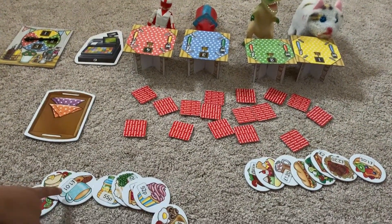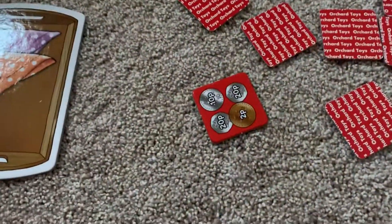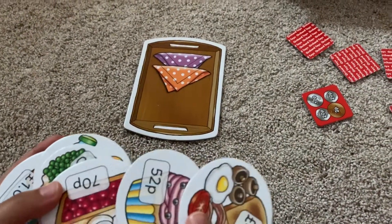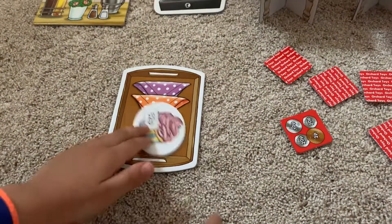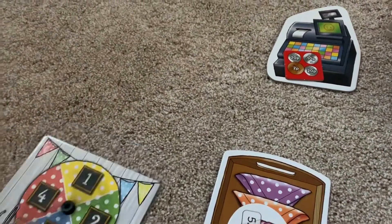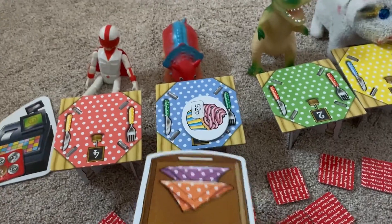Everything is ready. This is player 1, this is player 2, and you go first. So you take a coin card. I got twenty... to twenty. So what I'll do is I'll put it on — I'll play and put the coin right here — and spin the wheel. Who gets it? Number three — the red dinosaur. And we will serve it.